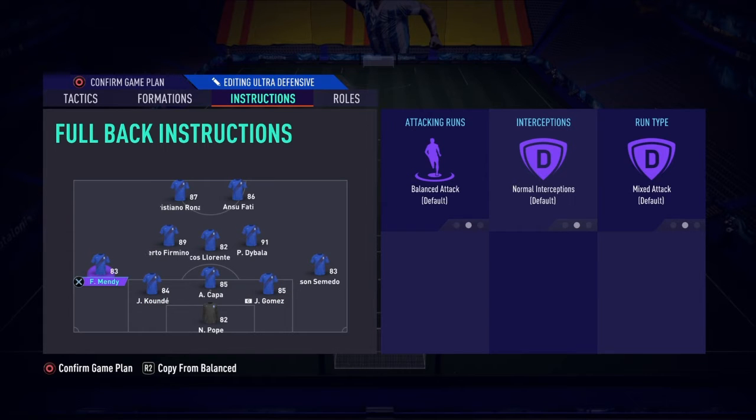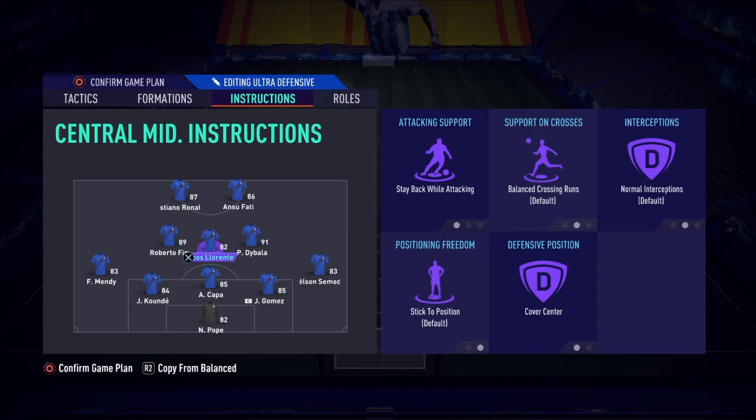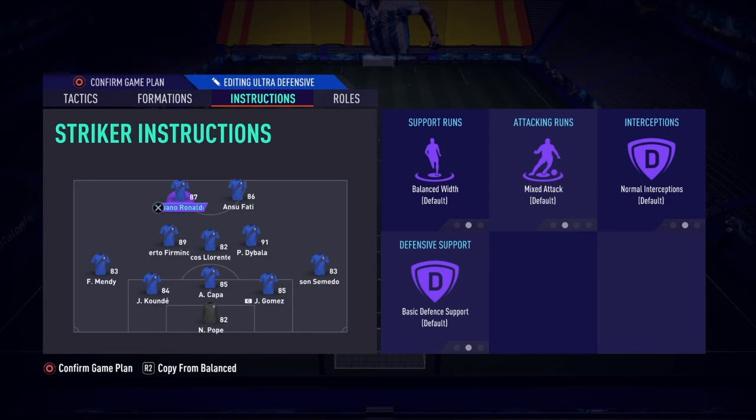In the 5-3-2 I don't have overlap, I just left it default. Llorente is on cover center, stay back, everything else balance. With Firmino, everything balance, cover center. With Dybala, get forward, get into the box, cover center. Sometimes I put Dybala on top with Ansu, but with their three-star weak foot it can be predictable. I have one player on cover center stay back. Depending on the game I keep stay back while attacking, but that depends on the strikers.